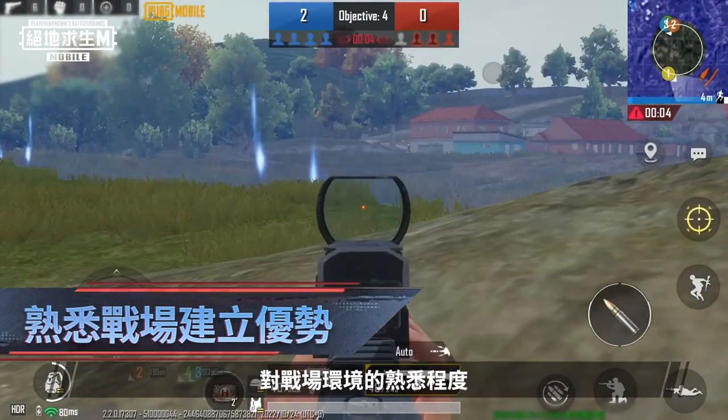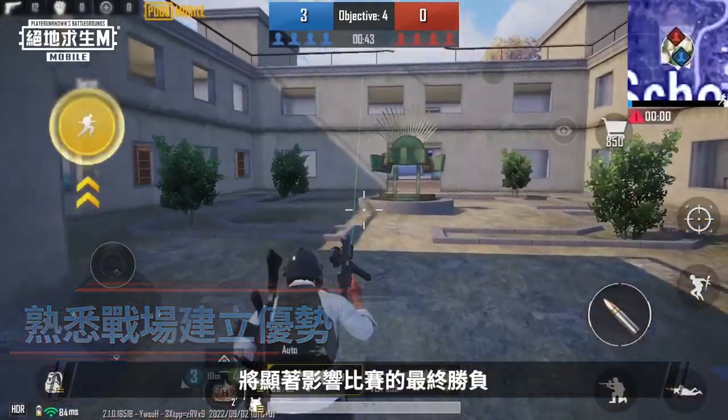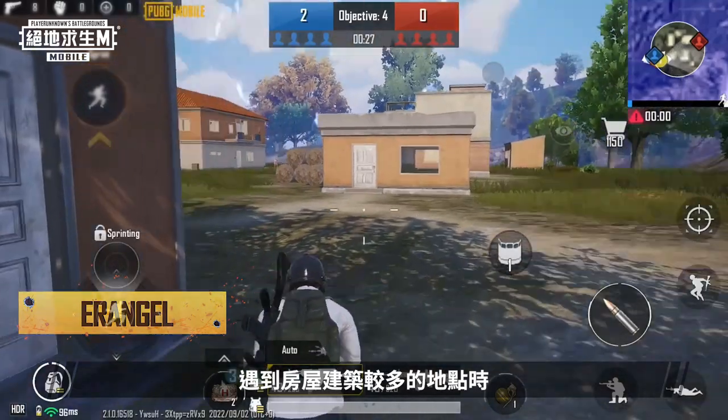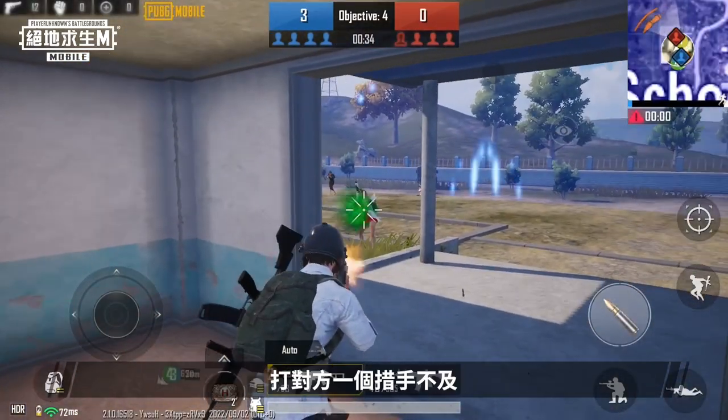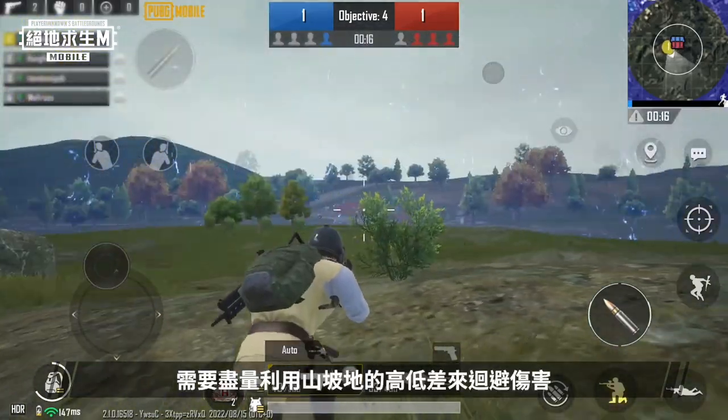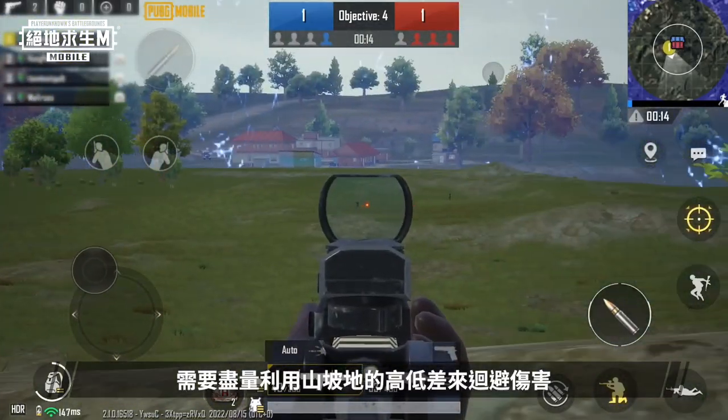In Ultimate Arena, familiarizing yourself with the battleground's environment will greatly affect the outcome of a match. In Erangel, when you encounter a map with loads of houses, you can use the complex terrain as cover to approach opponents and catch them by surprise. Meanwhile, on a map with no cover and lots of hills, you'll need to make the most of the terrain height difference to avoid taking damage.